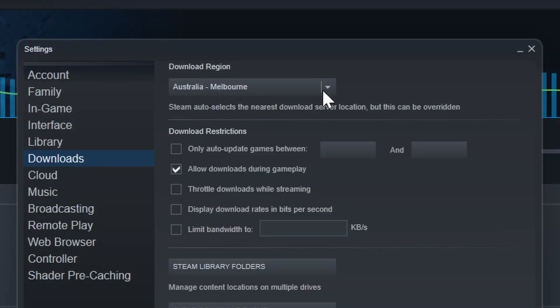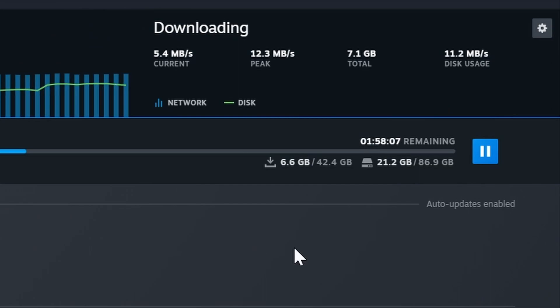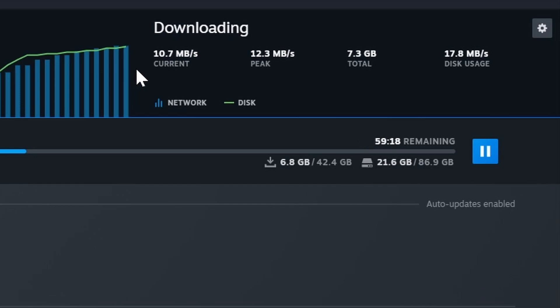We can have a look at Perth — the furthest away. So we're jumping from server to server to see if we can pick up a different speed. Changing to Perth is actually slowly increasing my speed, maybe because not many people are using that server. Now I'm at max speed, which my internet service provider can provide — 100 Mbps.